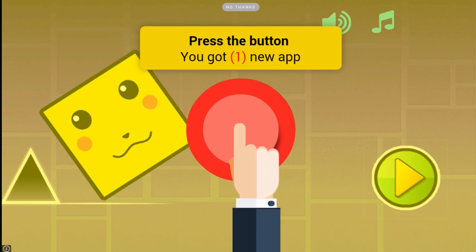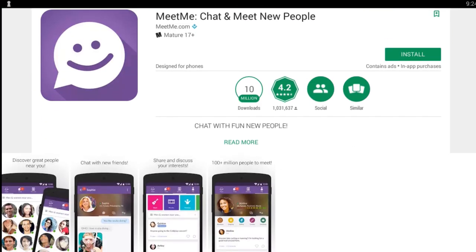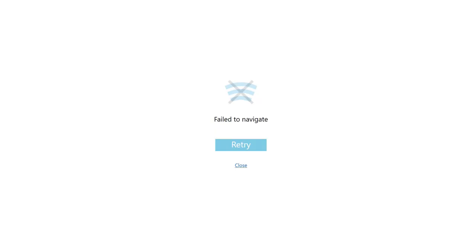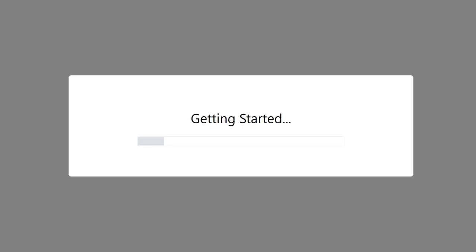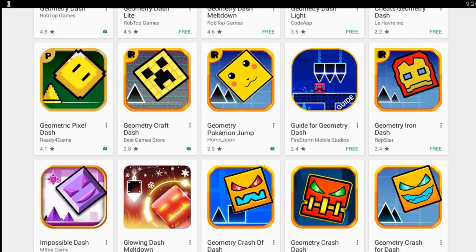Press the button, you get a new app. If I press it, maybe I can get to the actual game — nope. There's a 'meet me, chat and meet new people' ad that crashes the app. Let me try again — another ad, and it crashes again. I tried on my Google Pixel phone just to see if it was a Bluestacks issue, but it just crashes everywhere. I can't seem to make it work.